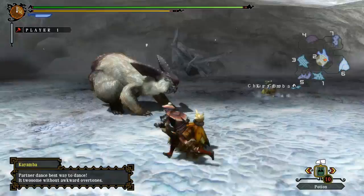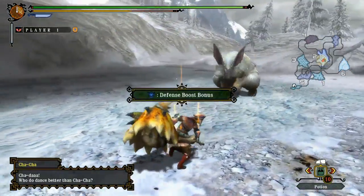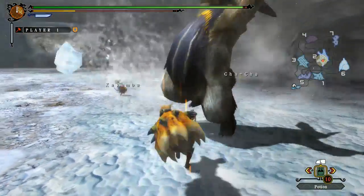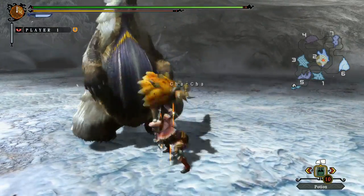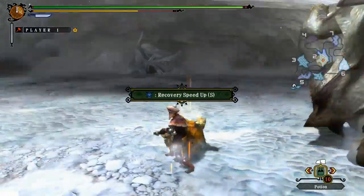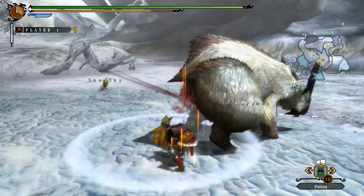I'm going to jump straight into fighting Lagombie here to show you a few of the moves in action. As you can see, I run into the enemy and try to time it so that I can get my full three hits in, and then afterwards I will always roll out because after you land the third golf swing, you are left vulnerable for a few seconds.